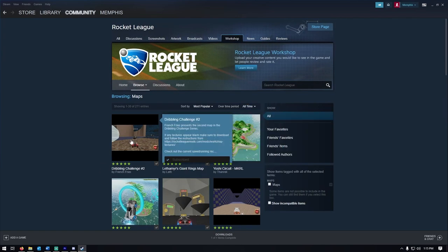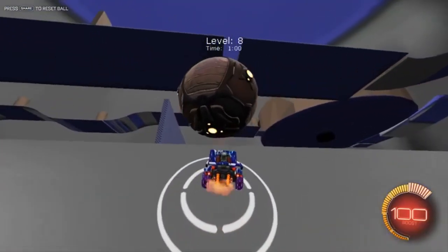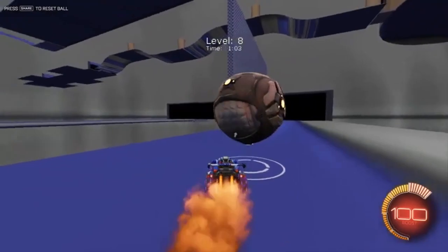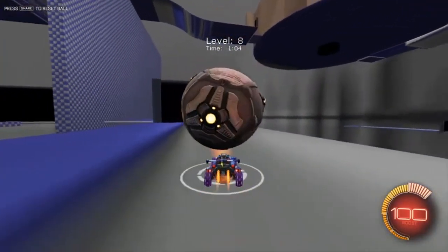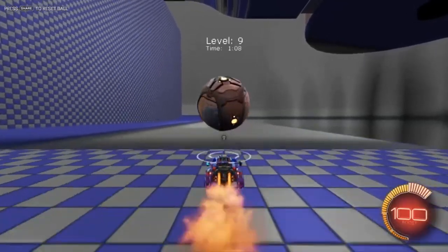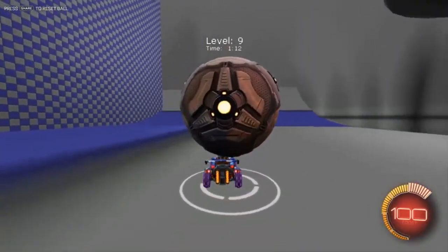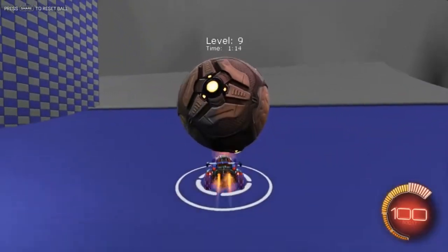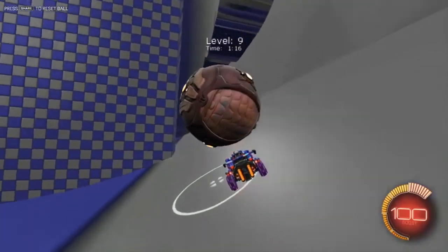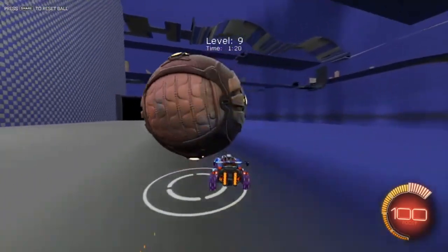Here at number one is the Dribbling Challenge map. What makes this map so popular is that it helps with your dribbling skills. On top of that, it is home to quite a few speedruns as well. The quickest time was actually made by Snooks V3 with a time of 2.51, because he found a nice glitch where it gets pinched off the back of the levels.